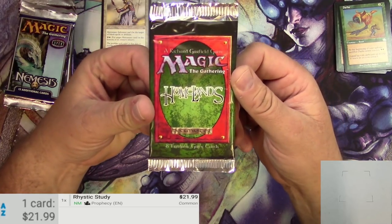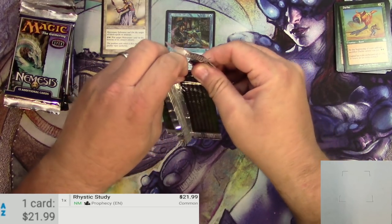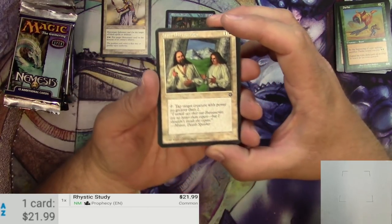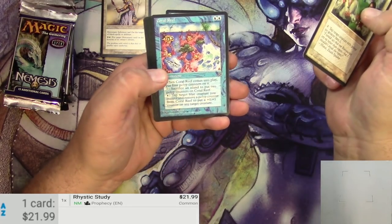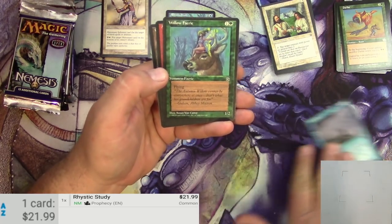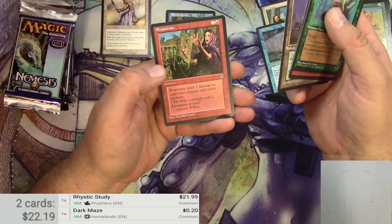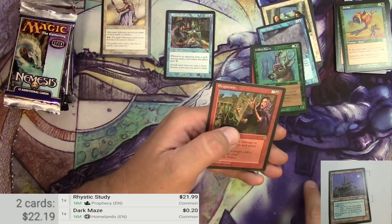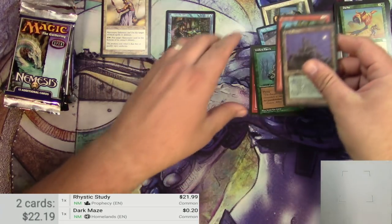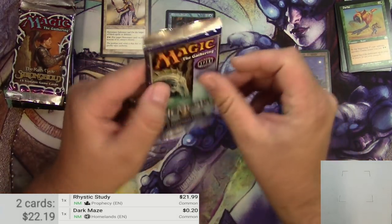Next up, a pack of Homelands. There are very few cards in this set that are going to be exciting, and I don't know the pack order so we're just going to go through and try to guess the rare. There are only eight cards — Ace and Bureaucrats, Coral Reef, Feast of the Unicorn, Dark Maze, Will the Fairy, Alaban's Tower, Castle Singer, and Evaporate. None of those look like standouts. That is how it goes with Homelands.